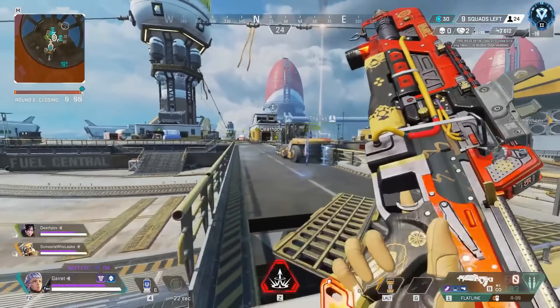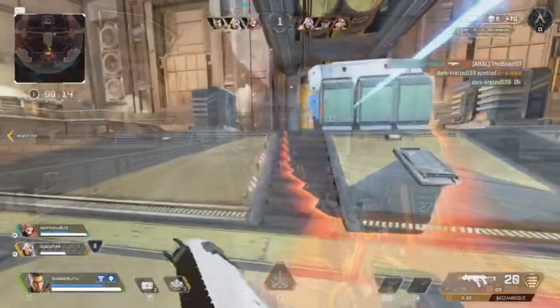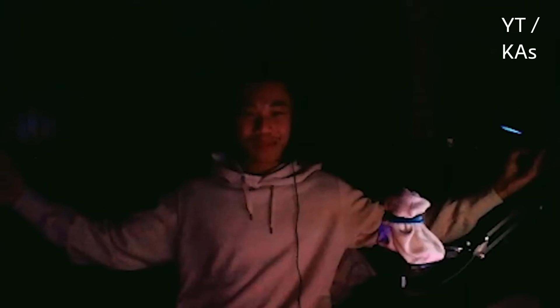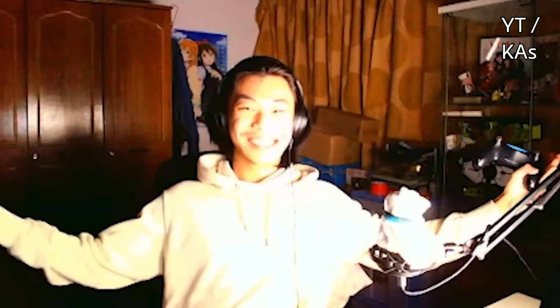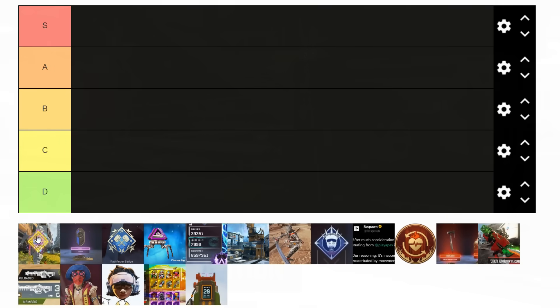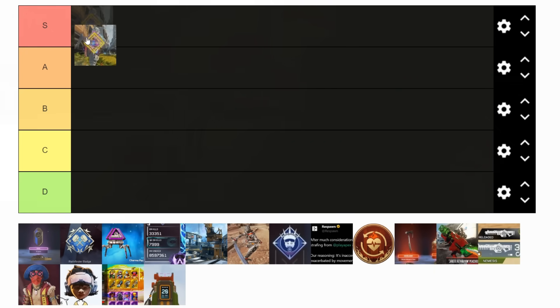We're starting off with a flash rather than a bang, because when Seer first came out, his tactical flashed you when it first hit you. And everybody hated this. This made Seer extremely frustrating to fight against, especially if you're playing in a dark room. This easily made Seer one of the most powerful legends in the game, so this is going in S tier — never add this back, Respawn.